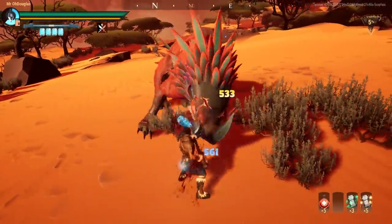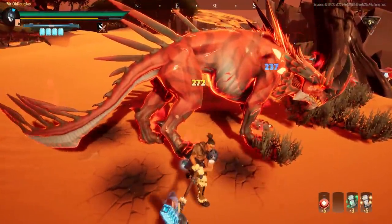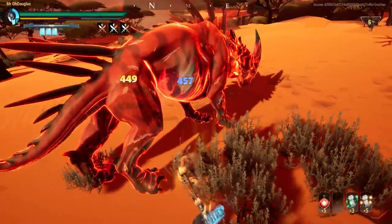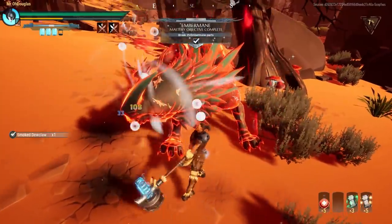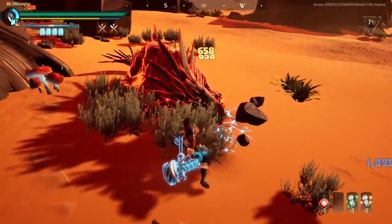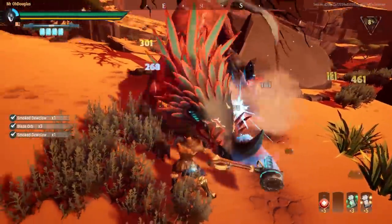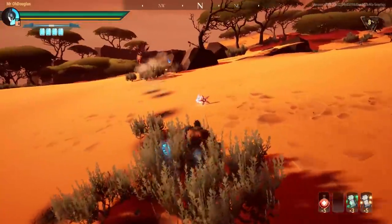The hammer is phenomenally easy to boop with. On PC you hold right-click; on controller you hold Triangle (or the top button on Xbox). That makes the fight much easier because Embermane is a very boop-heavy fight, so interrupting its run attack is super easy to do with the hammer.